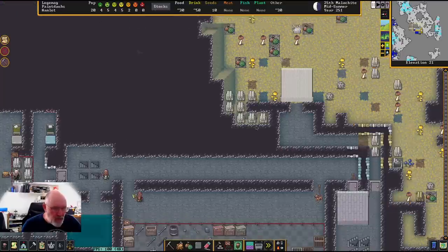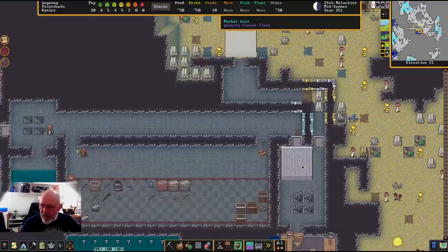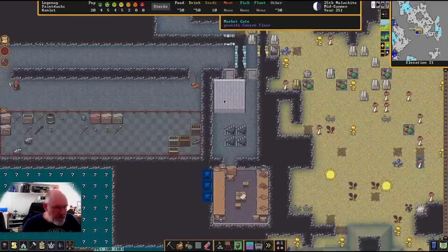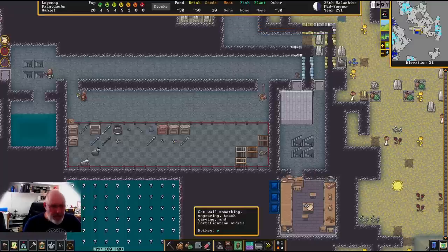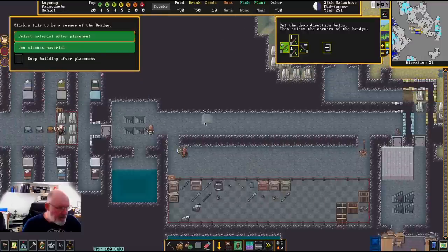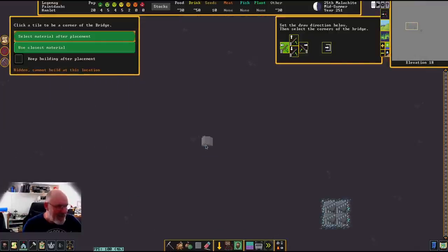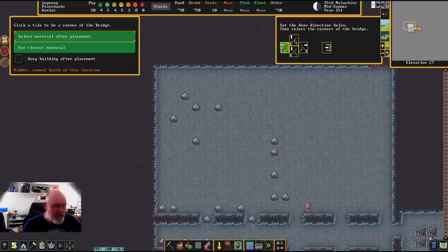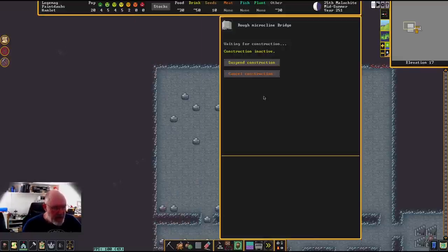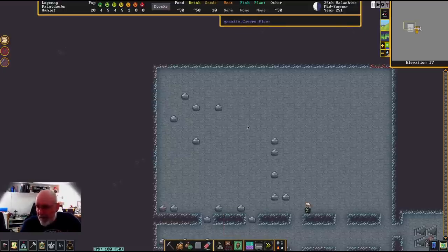There was a question about why I make all my bridges three by three. It's purely aesthetic - I just like the neatness so I can see exactly what's going on. A bridge can be pretty much any size you like - up to about 30 across is the biggest you can make. In my build menu under constructions and bridge, you can even just make a one-by-one bridge if you wanted to. I've never done that but it's certainly doable.